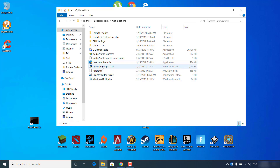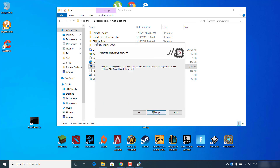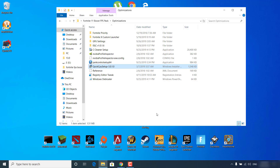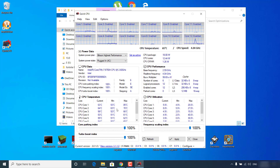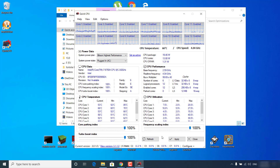Click on Quick CPU Setup. Click Next, accept the terms, Next, Next, Install and wait for it to finish. Click Yes, Yes, Finish, and Yes again — it should open up. Click on 'System Power Plan' and select 'BitSem Highest Performance'. Make sure all values are set at 100%: the Core Parking Index, Frequency Scaling Index, and Turbo Boost Index. Click Apply — it should say 'Change is Successfully Applied'. Click OK and then Close.